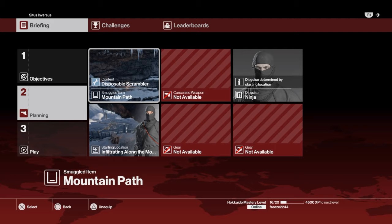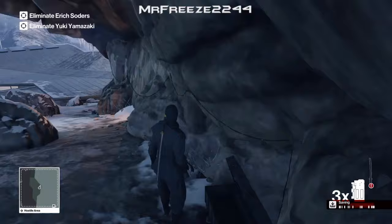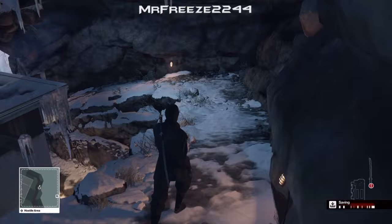We're going to have our disposable scrambler stored at the mountain path along with our ninja outfit. This is the ninja location, so this is where you're going to grab your disposable scrambler, and we unlocked that in Colorado. So if you haven't unlocked that yet, check out the Colorado challenges — they can quite easily get you this scrambler to unlock.